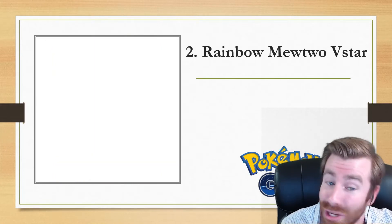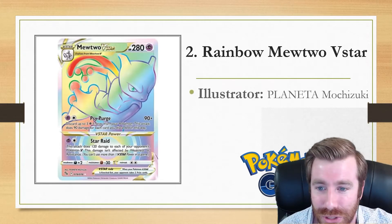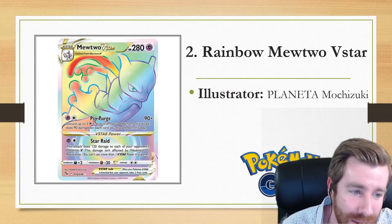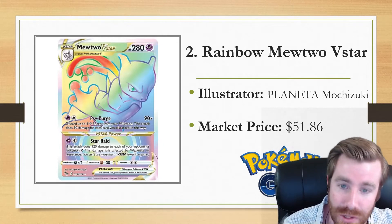Coming in at number two — and I did say this is going to be a big one for the Mewtwo fans — we have the Rainbow Mewtwo V-Star, illustrated by Planeta Mochizuki, with a market price just above $50 at $51.86.